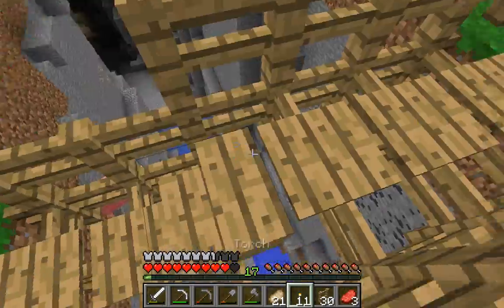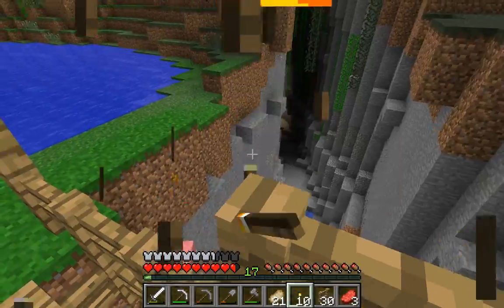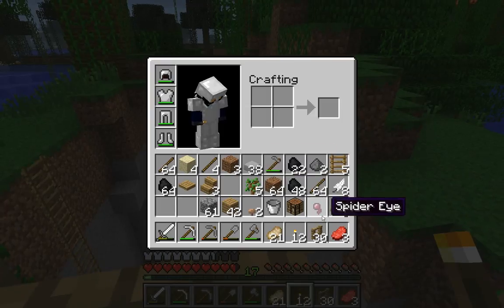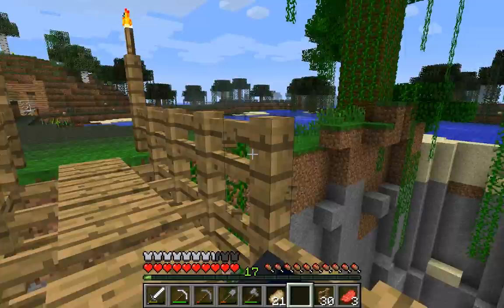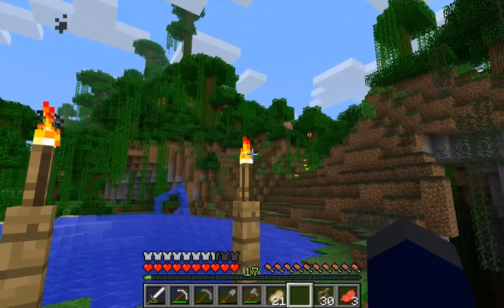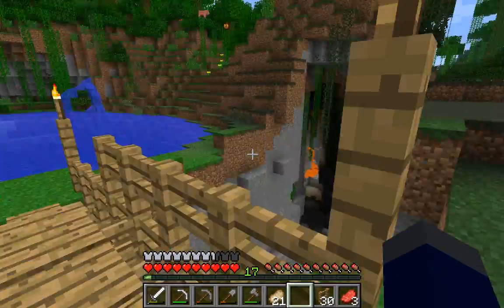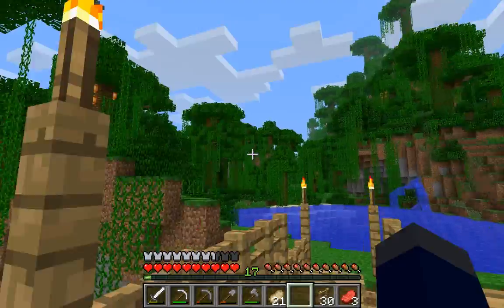I think we want to place a torch here and here as well. No, that doesn't make any sense, get rid of that. Because if you think about it in a real suspension bridge, this would be the ropes, and these would be the stakes at the end holding them in place. So really they should be something more sturdy, but it doesn't matter.